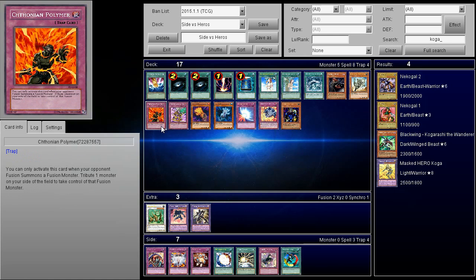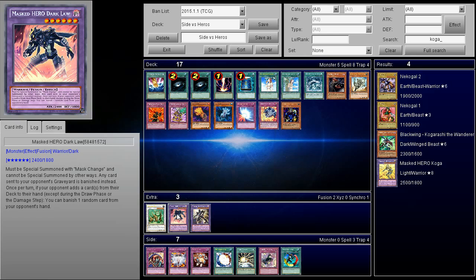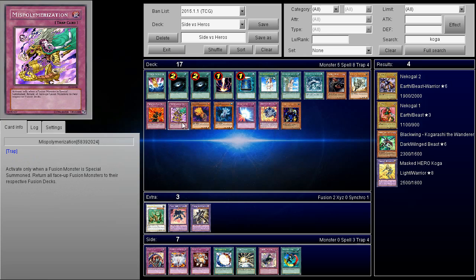Evilswarm Exciton Knight is an okay card, but you need to have it before they establish Dark Law, so it's better if you're going first. Caam, Serenity of Gusto is similar. Basically you tribute one monster and take control of an opponent's monster. Taking their Dark Law in the mirror match is extremely powerful because it just destroys their graveyard setup. Being able to steal their Dark Law is really good.